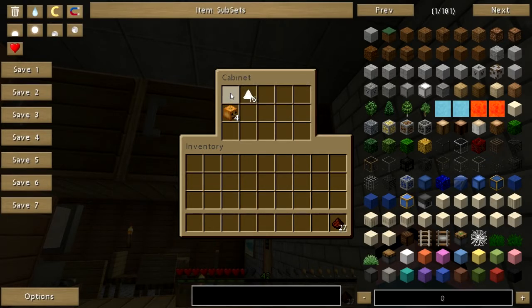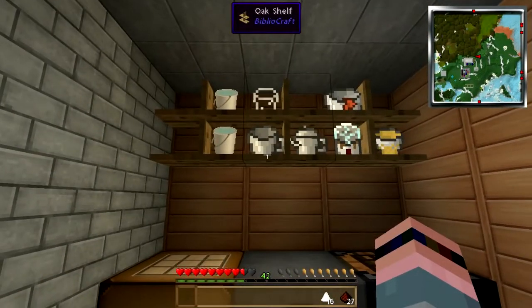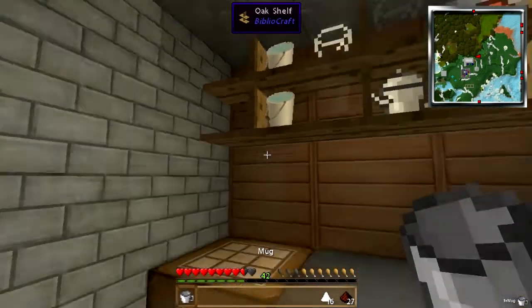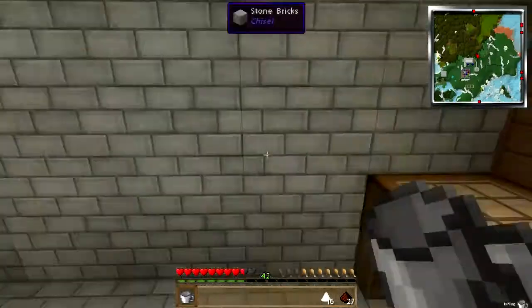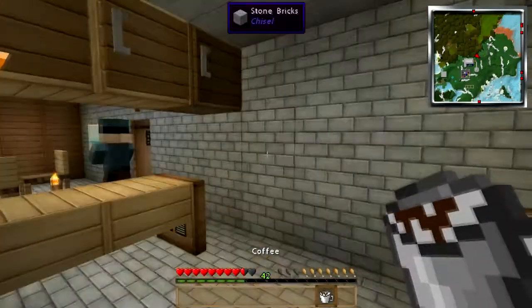So coffee — the mechanic has changed. Now, instead of just glasses of water, now we go to the cooktop. I believe it's coffee dust, sugar, and a mug. There we go. And that will give you a nice cup of plain old coffee.